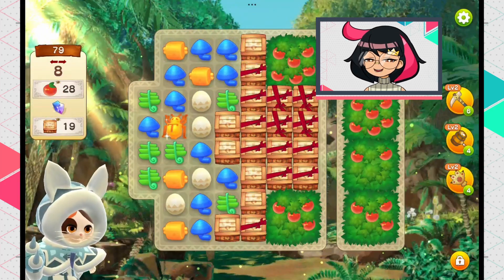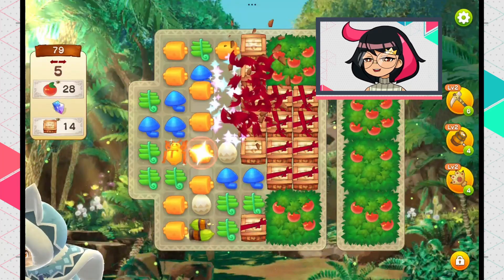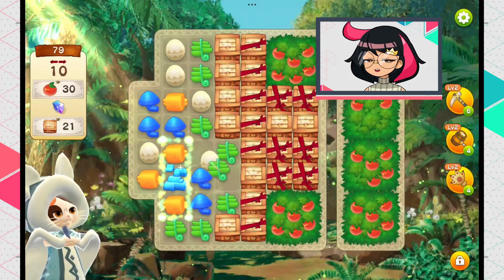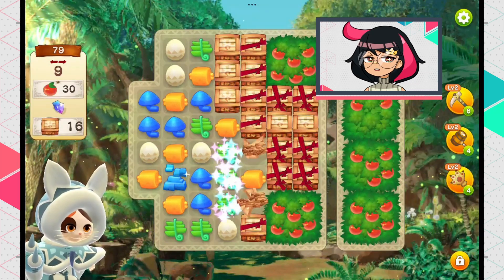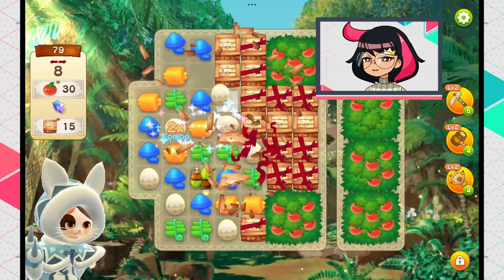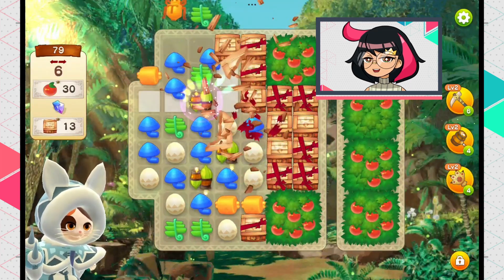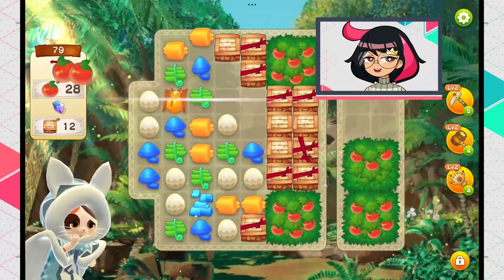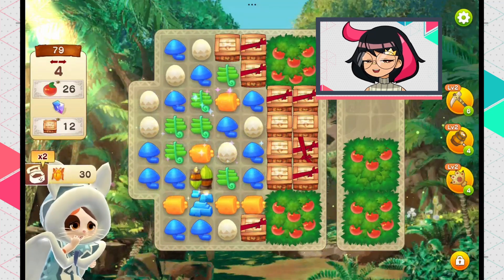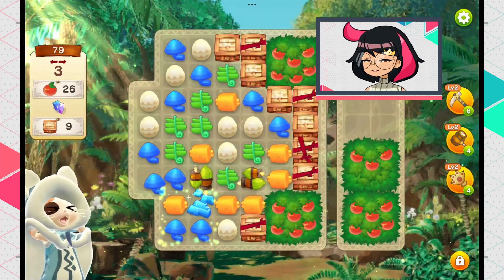Next, try as much as possible to match more than three and near all the obstacles. The game, like other visual games, suggests hints on which pieces to match, and most of the time it's helpful — unlike Candy Crush, where hints seem to try to sabotage you. Monster Hunter Puzzles really tries to help you and show the best possible matches for power-ups, but sometimes you need to go against the grain and match near obstacles to actually clear them.